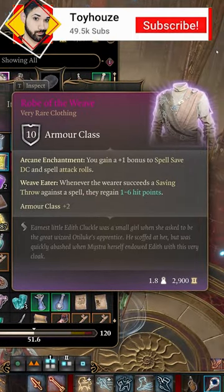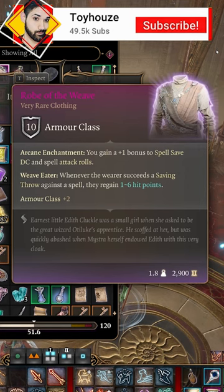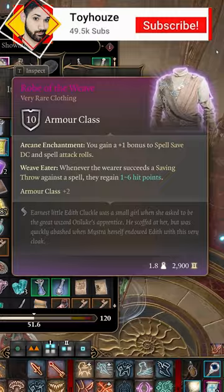Robes of the Weave grants a plus one bonus to spell save DC and spell attack rolls, and it gives you Weave Eater, which heals the wearer for 1d6 after succeeding a saving throw against a spell.